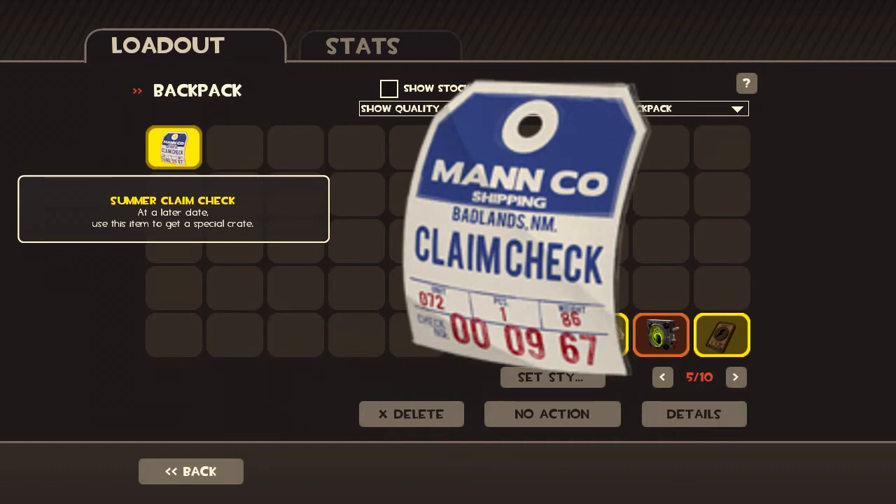Whatever the case may be. And it's probably just one of Valve's excuses to get people to buy special keys again. But whatever the case, you can see the design of it. It kind of looks like an airport baggage claim tag, as the Team Fortress wiki stated. And it has no current use — you can't use this for anything so far.